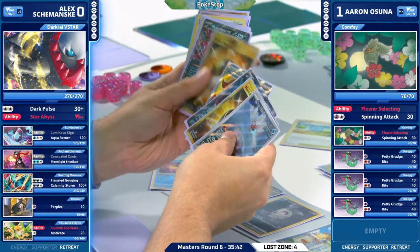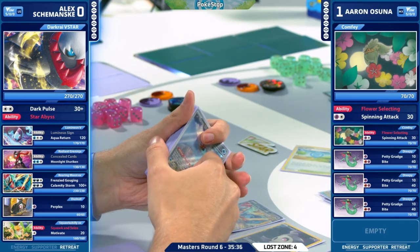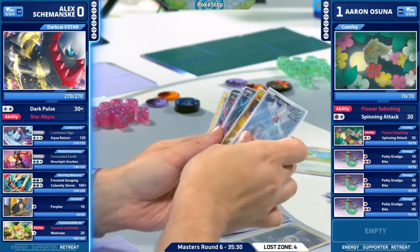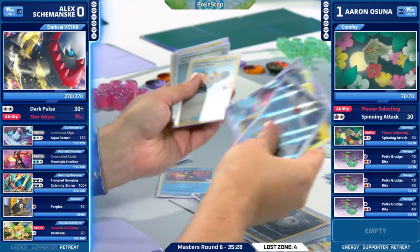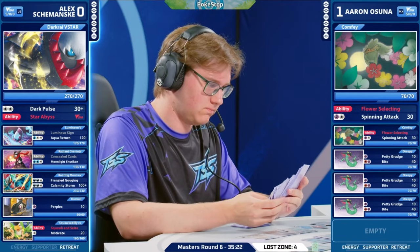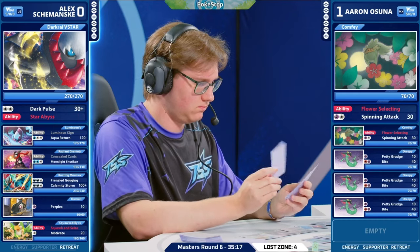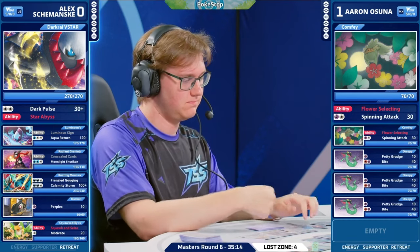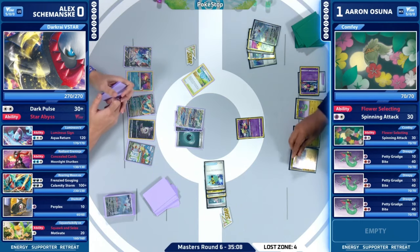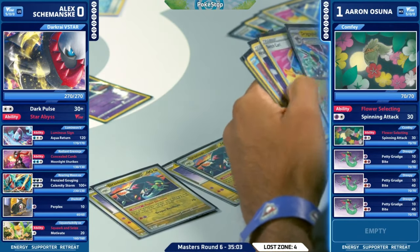Subjugating Chains allows you to move a Dark Pokémon into the active from the bench, though it does get Poisoned on the way, so you have to be a little bit careful. Seeing what our Ultra Ball search is going to give us — we are considering anything that will help us start seeing some items. I think we're going to see the Lumineon V hit the bench and use Luminous Sign to go grab a Supporter, because Alex definitely needs some help.